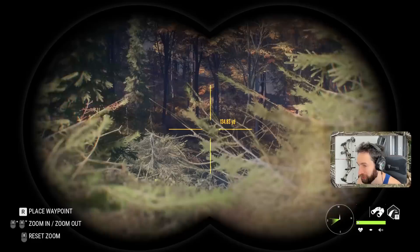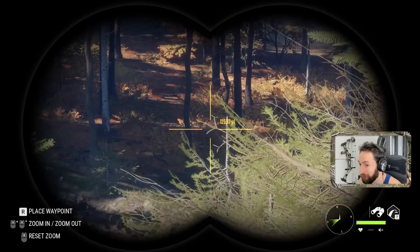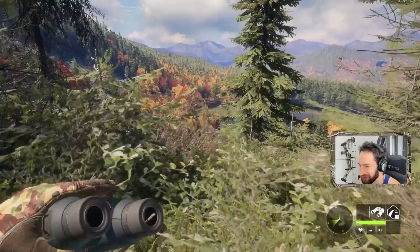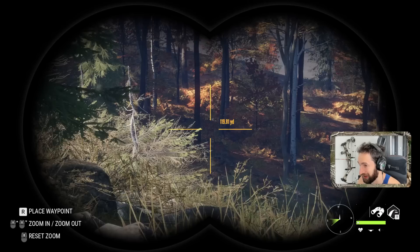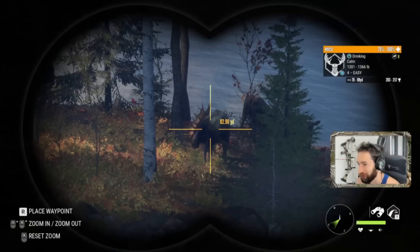Our bull is right down there. Oh my god, how did it not spook him? He's literally piled up right next to him. He's already spooked because we're crouched, but we just went prone so he should calm down. Look at that bull — what a heck of a rack. It's a good thing it piled up right where it did, because had it gone any further it most likely would have spooked our mass and bull.